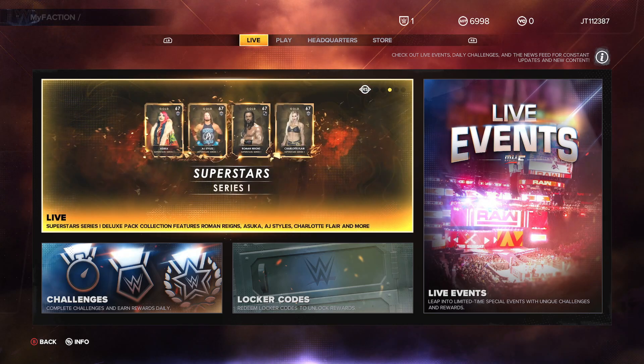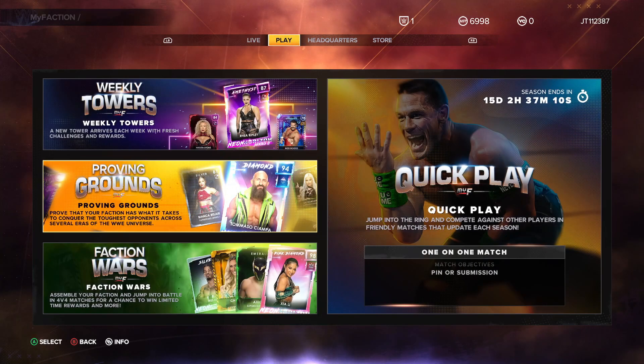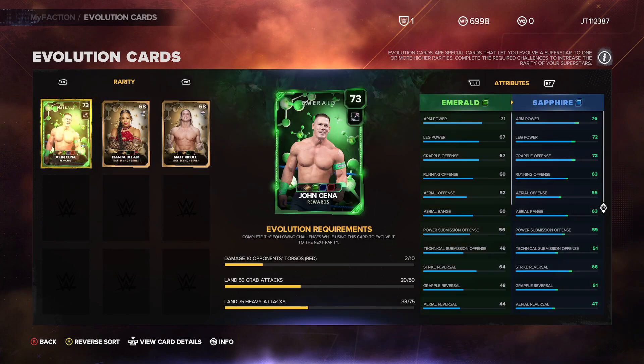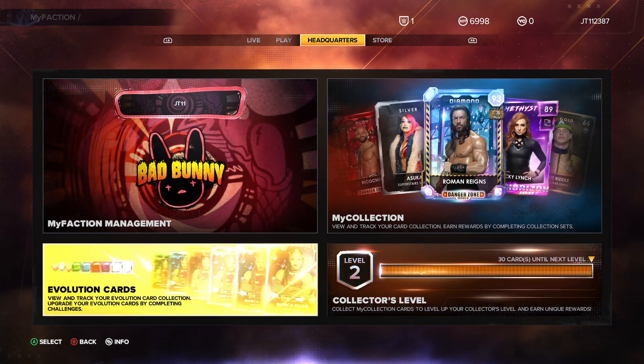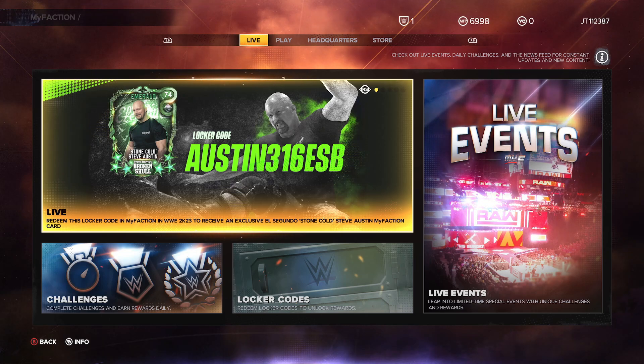Today I'm going to be showing you how to get Austin's Emerald card in WWE 2K23 MyFaction. In MyFaction, the card tiers go from Emerald, then into Sapphire, and then Ruby after that. We now have a live 74 overall Austin card available.